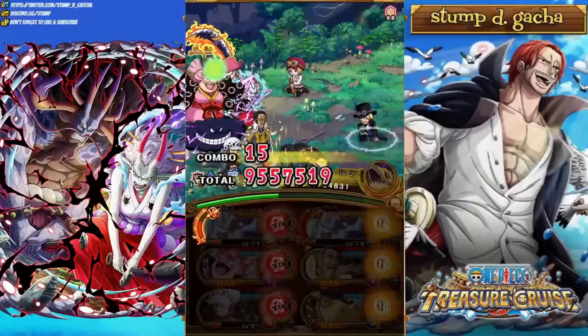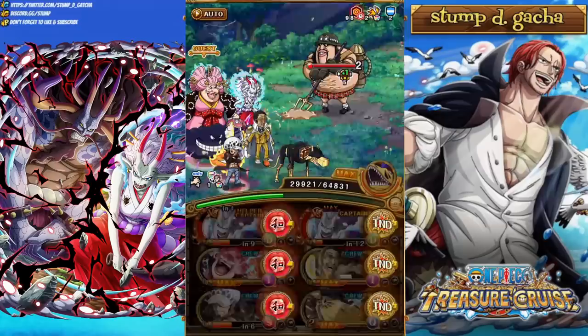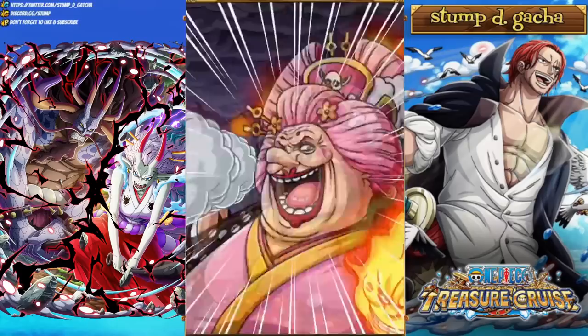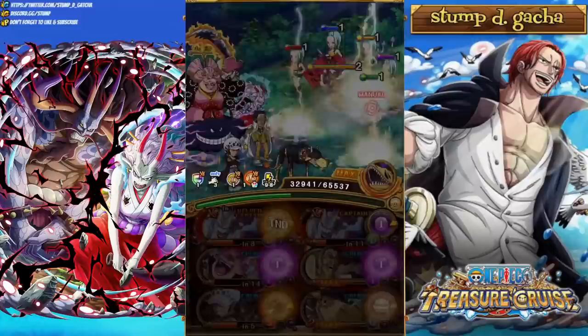In terms of 10-star events, short content like arenas — just clearing content without trying to no-stall — this character is going to have no problems whatsoever. She'll easily tear through it. She has access to so many very good units. Basically every Straw Hat in the game can find their way onto Yamato's team in some regard, and getting the Super Tandem to pop off on the final stage is not challenging at all. Most of the time I find myself focusing on someone else's Super Tandem like Law's or Super Tandem Luffy, since I can use it every single turn.